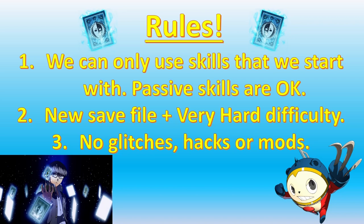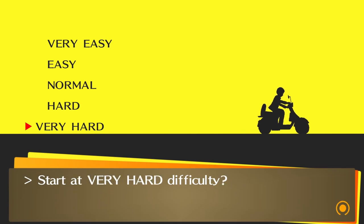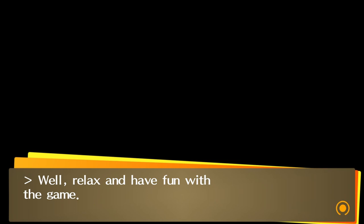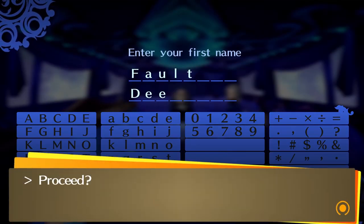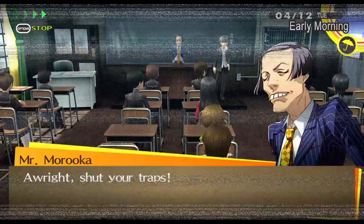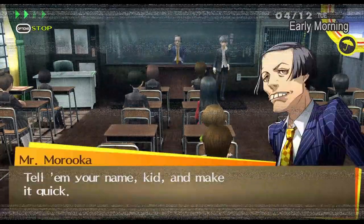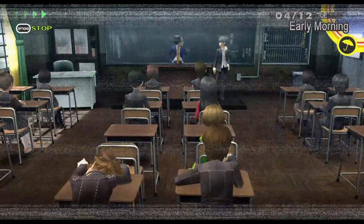My thoughts before starting the run are that this is going to be quite easy in the early game, but towards the end of the game, things are going to become incredibly difficult as our teammates become increasingly useless in fights. We start by naming ourselves Default, since Default moves are the only ones we're going to be using. After pleasantly greeting our super friendly homeroom teacher for a courage bonus, it's straight into the TV for Yosuke's boss fight.